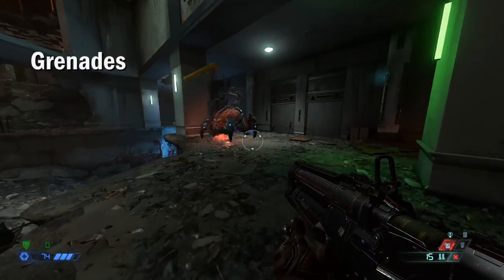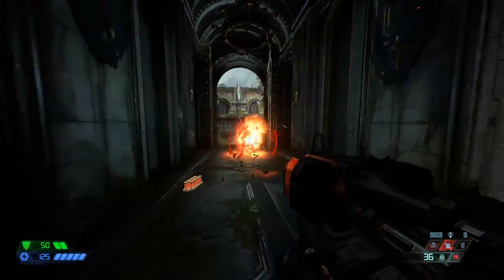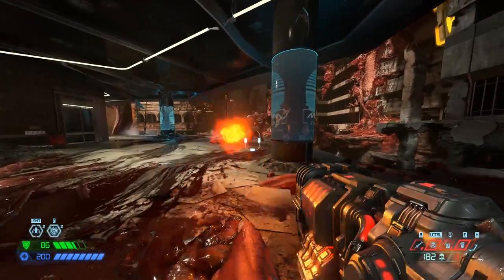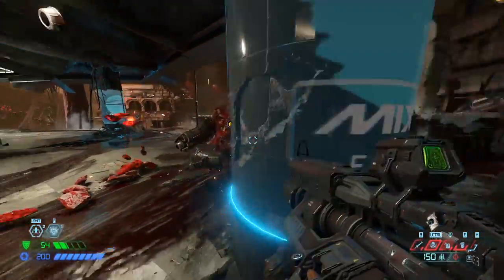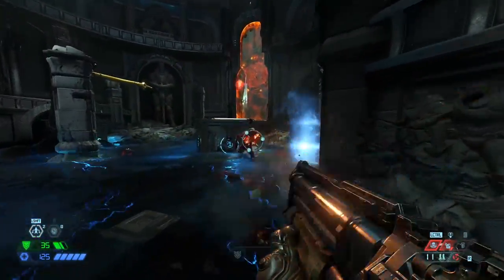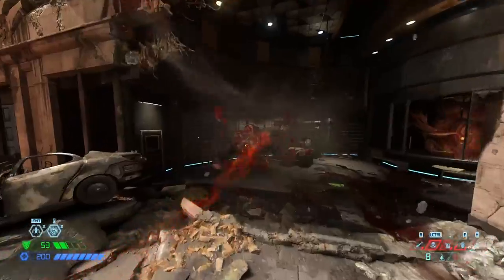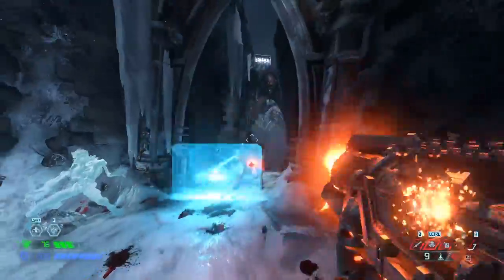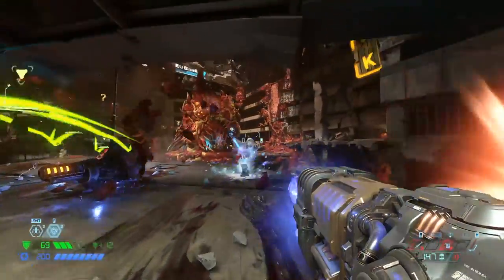This grenade stumbling mechanic, called faltering, is great for dealing with large threats. A grenade makes a Hell Knight trip over himself, giving you a moment to shoot micromissiles or run in for a blood punch. With a Mancubus — who is incredibly deadly up close — a grenade falter gives an opening to get in close for a blood punch to disable his weapons, or a point blank super shotgun blast. When you throw a grenade it comes from your equipment launcher, not by hand, meaning you can keep shooting while throwing it. The other grenade type is the Ice Bomb — it's amazing, use it. Just remember to switch grenade types so you don't try to throw one that's currently recharging.